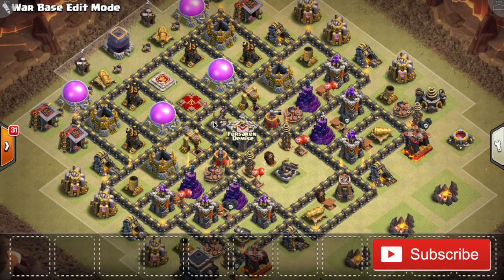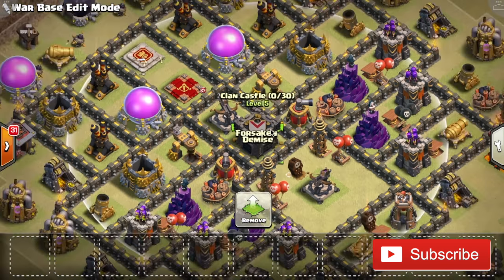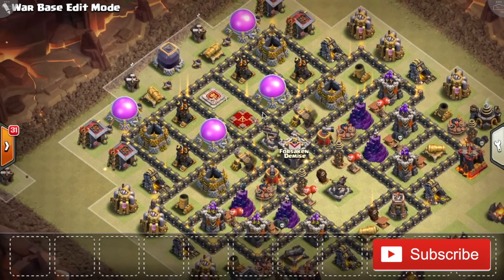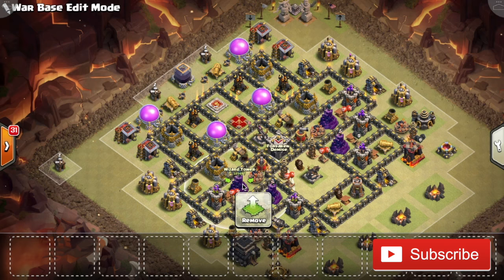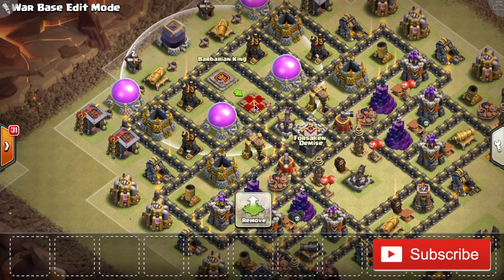A weakness to this base might be if the attacker drops four Quake Spells in between the Expo and Clan Castle, which opens up like 70% of the base. But even if the attacker does that, there's a sort of buffer zone with non-defensive structures here, and the attacker would have to invest a massive kill squad just to reach the first layer with all these Wizard Towers and Archer Towers. And like I said at the beginning, if the attacker is doing an air attack, he won't easily be able to take out these two air defenses because the Queen can't reach them from this compartment.